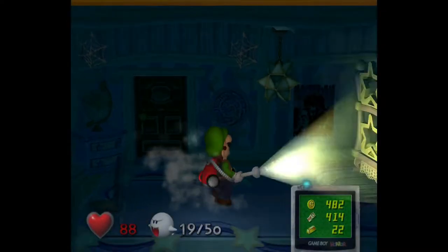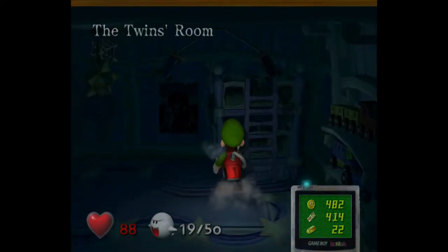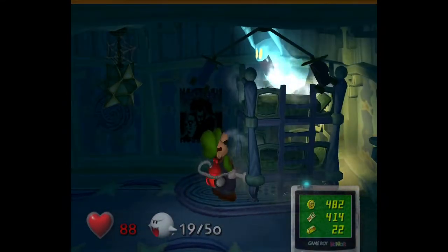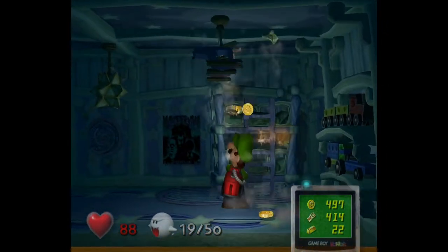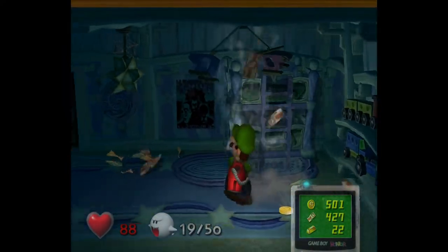This is the twins room. First you want to check this bunk bed, because there is a speedy spirit in here. This one can be a bit annoying to get because it's all the way up there, and it doesn't even give you that much money. So if you missed it, don't feel bad — unless you're a 100% completionist.